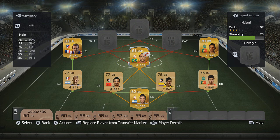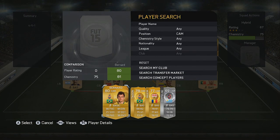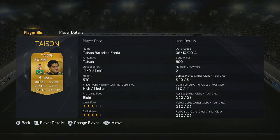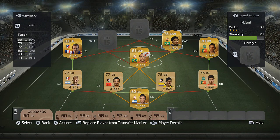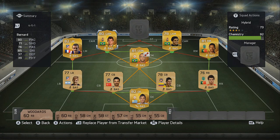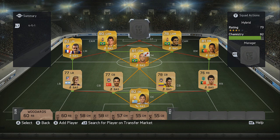Moving up into our attacking midfielders — the goal scorers of this team. Firstly on the right hand side we've got Tyson, introducing the Ukraine league, playing for Shakhtar Donetsk. He's got 88 pace, 82 dribbling, and 75 shooting. On the left hand side we've got another five star skiller — that is Bernard — at 90 pace and 85 dribbling, a very good player who manages to get quite a few goals.